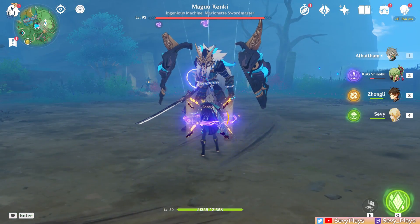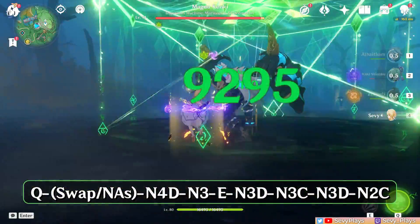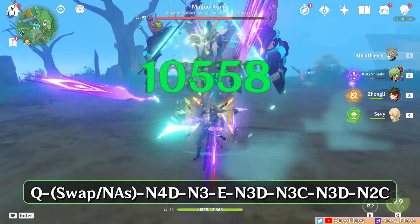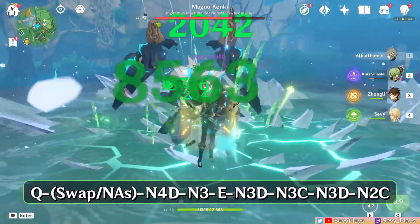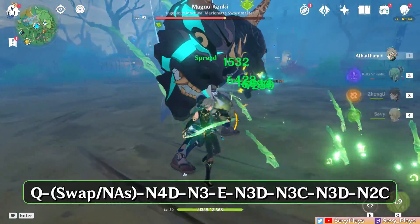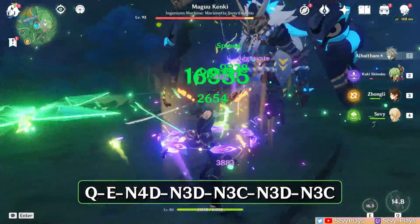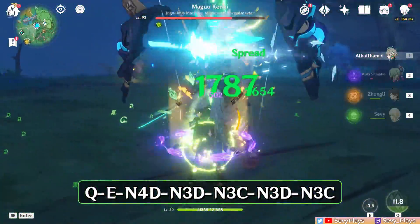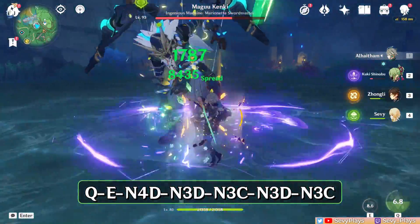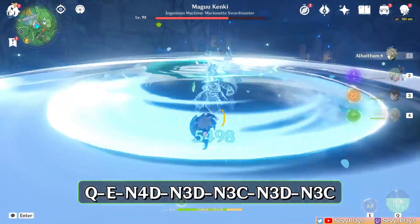The full combos that I personally like to use and find good Spread distribution with are shown on screen — including a shorter version where you use the skill right away after the burst. Overall, these combos have a good balance of manageable stamina consumption, Spread reactions, and an attack string that's relatively easy to execute. But feel free to experiment further to find your own preferred rhythm.